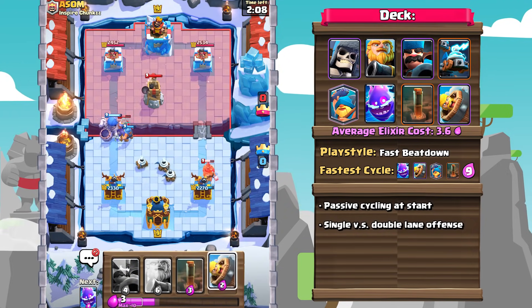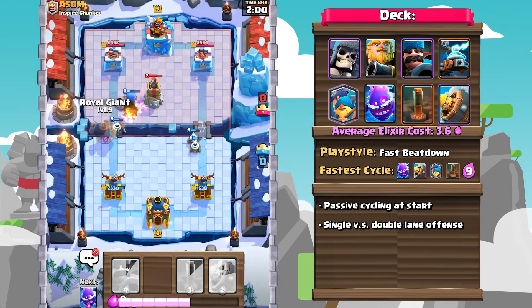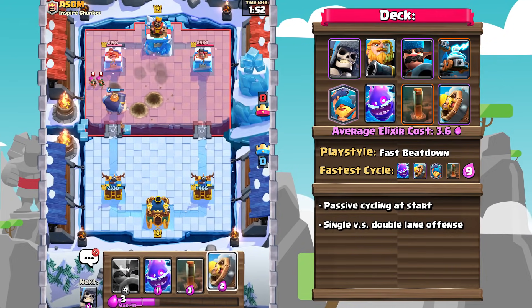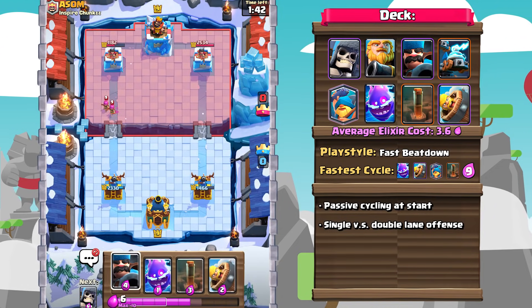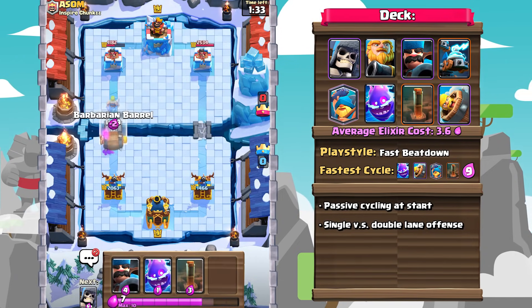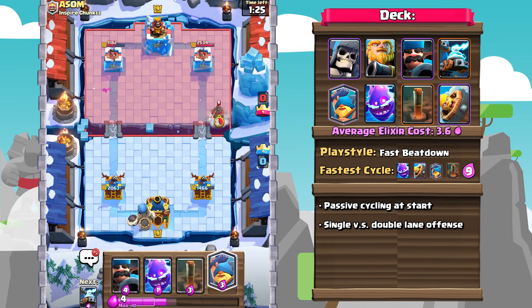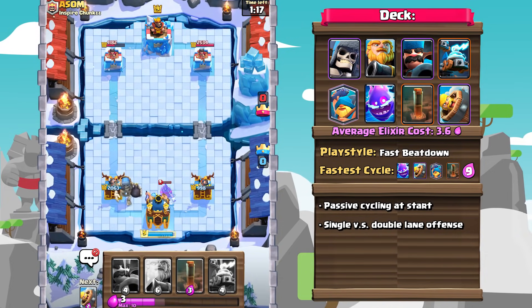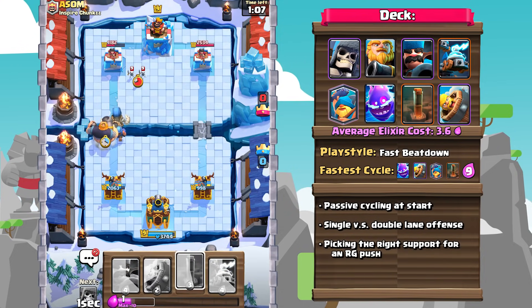The first type of push you can do is a single lane push. You can go in with a Giant Skeleton and then a Royal Giant right behind it. The Giant Skeleton Bomb is going to do a great job at blowing up everything your opponents have to initially defend that push. Additionally, the Fisherman can pull away any tanks that your opponents have, and the Bar Barrel combined with the Earthquake are going to be very effective at taking out any of your opponent's range supporting troops used to take out the Royal Giant.